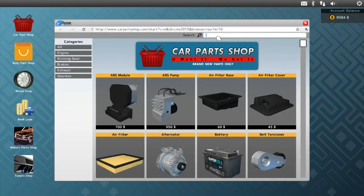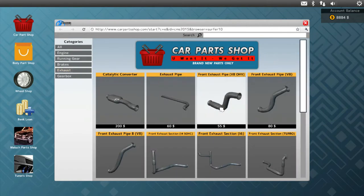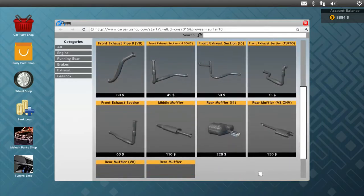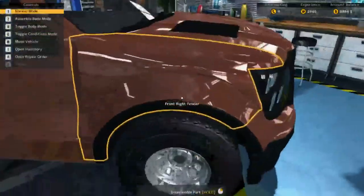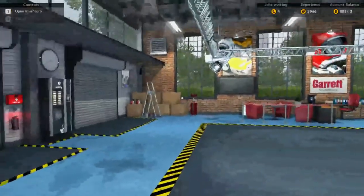So let's do this — catalytic converter. Are there different kinds? No. Let's buy that. We know it's exhaust, we know we need this one. I don't remember — I have to run over here and get the list. I'll write this stuff down and I will come right back.